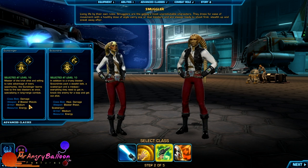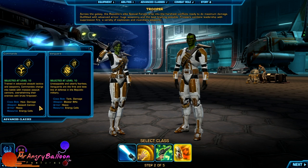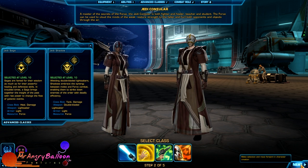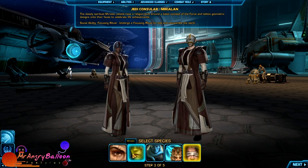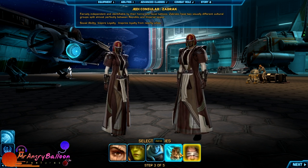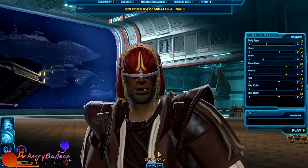The Trooper advanced classes cover tank and healer roles. I've made my decision — I'm gonna play the Jedi Shadow, and my brother's gonna play the Jedi Sage so he'll be my healer. I'm choosing Jedi Counselor. For species, I'm going to play the Miraluka — the blind guy. That character looks badass. You could also play something like a Darth Maul type but I'm going with the blind guy.